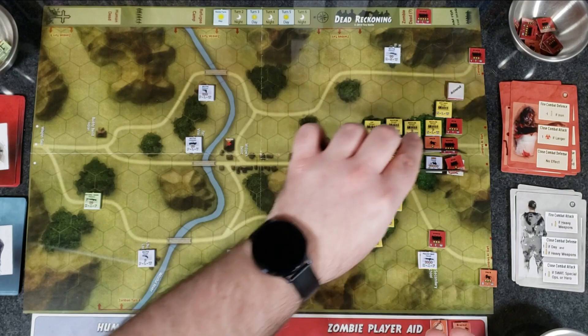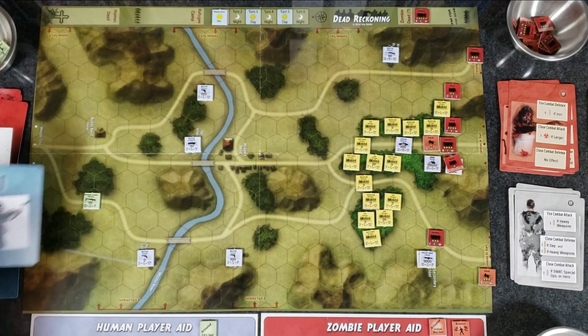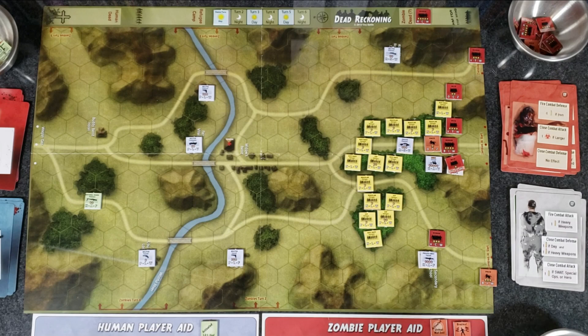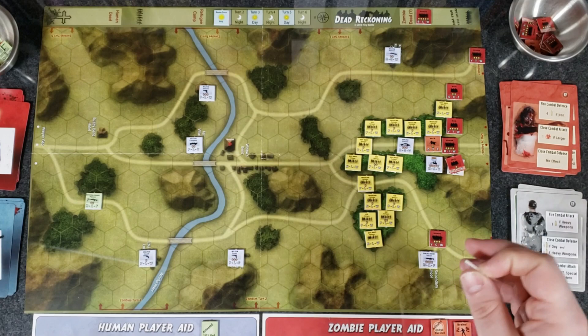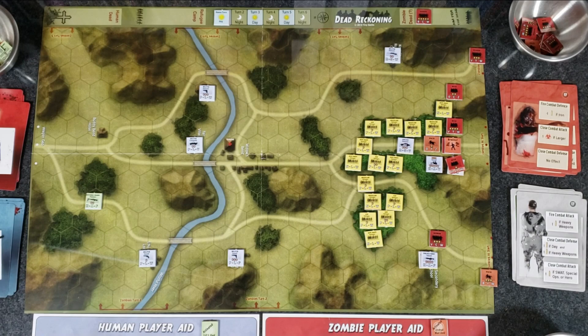New initiative: zombies get four, humans get one. That's a bummer for the humans. We give four activated tokens to the zombies and one to the humans. For the zombies' first action, they use Brains on this horde here — all adjacent units get to swarm. That activates one, two, three — plus himself, that's four units. Pretty brutal for the humans.